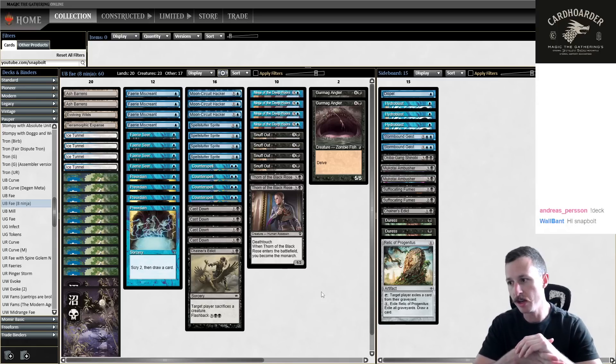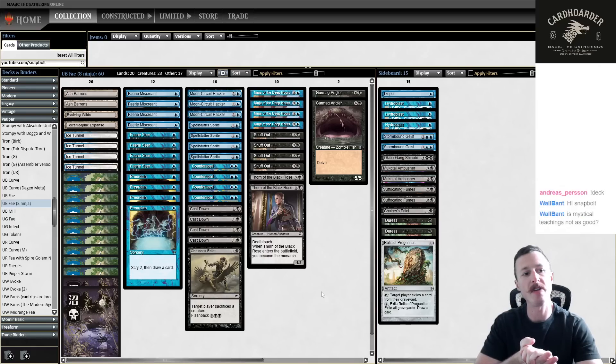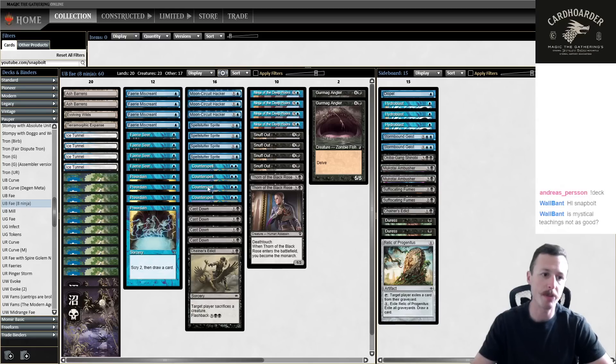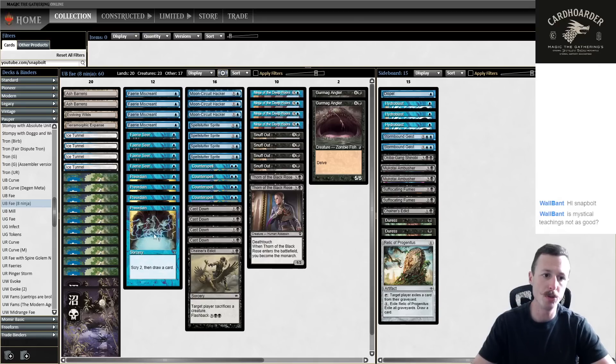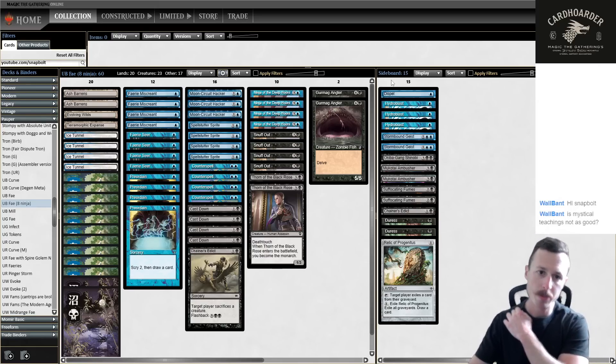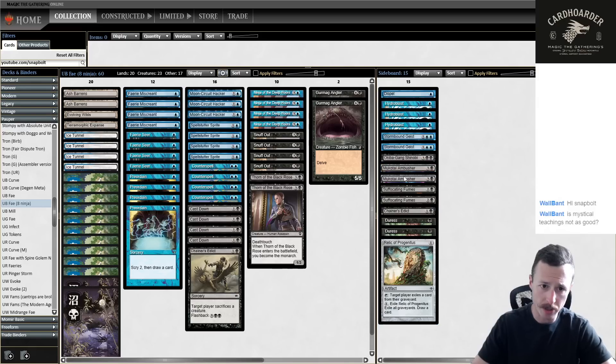This is kind of a mashup of Mono Blue Fae and Blue Black Fae - basically Mono Blue Fae with the good black removal spells. I wanted to play this list because Snuff Out just seems so broken in the format. Zero mana to kill any creature is just so strong, especially with ninjas and protecting the monarch. You also get Cast Down for two mana to kill anything.